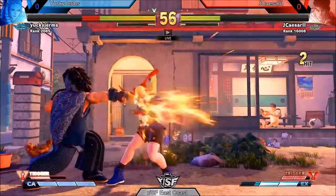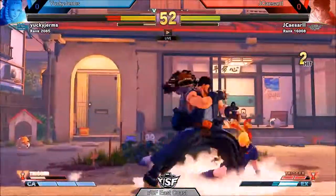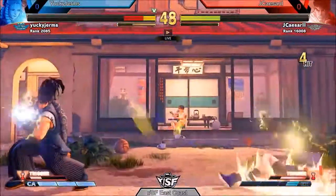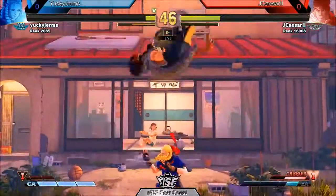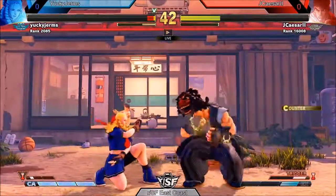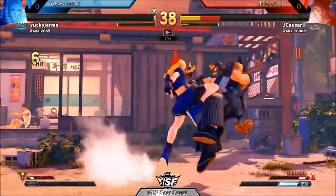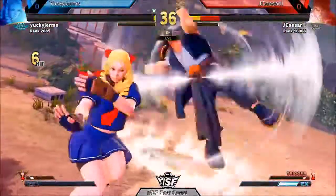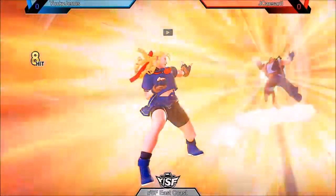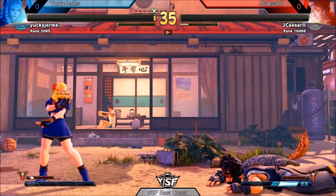Yucky Germs gets the V-trigger activation and goes for a raise on these fireballs. But Jay's Seasons has a fireball in — here we go. Ooh, gets caught low. Yucky Germs in trouble. Dashboard doesn't get it, doesn't combo with a fireball, and then Yucky Germs — that's gonna be enough to kill. Yucky Germs just loads the super. Takes the game. And we're waiting on Losers Round 3.